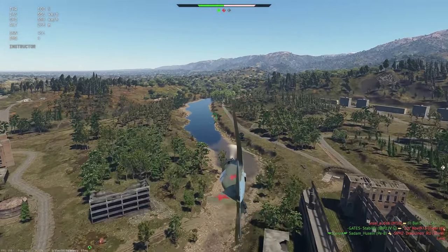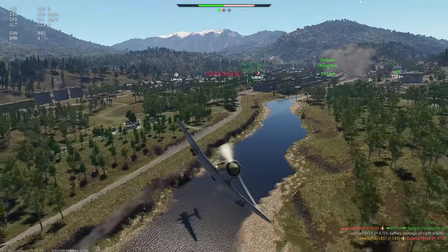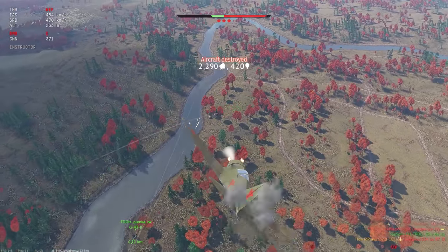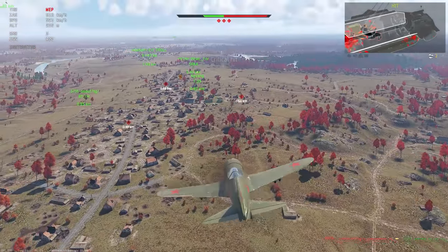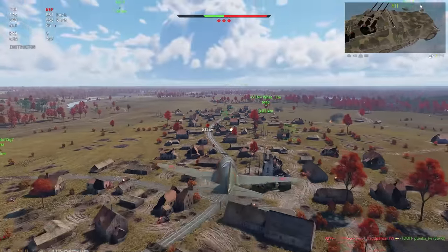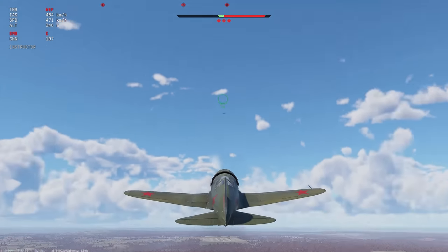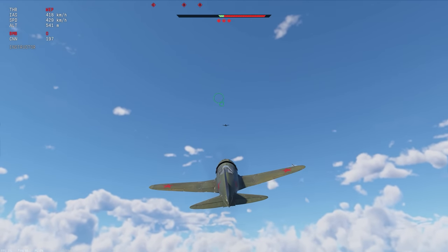Despite a decent roll rate, the plane doesn't have enough maneuverability to consistently win dogfights. The I-185 is more suited to hit-and-run tactics where you use speed and altitude advantage for quick attacks. Though since I was using it in combined battles mostly to provide close air support, I had none of these things, because ground vehicles I attacked have a tendency to stay on ground level. And the enemy team didn't seem to care about my well-being, usually attacking me before I had a chance to gain speed or altitude.